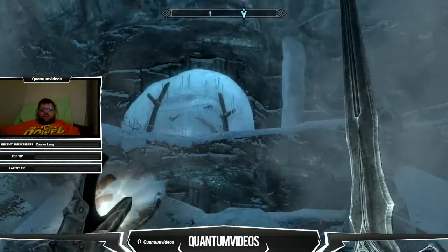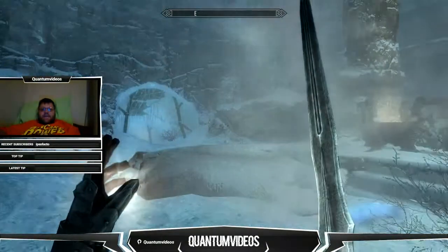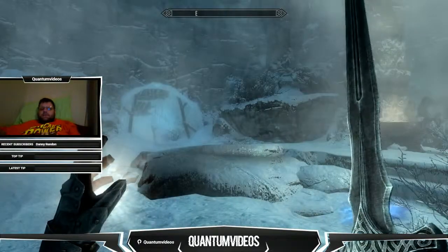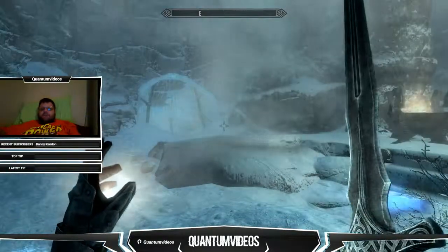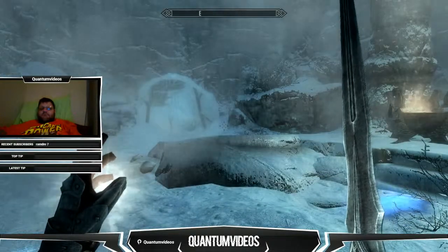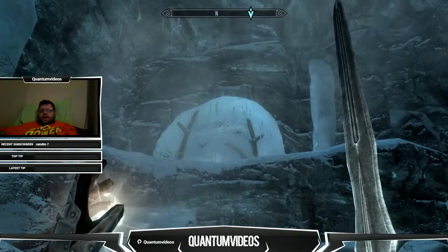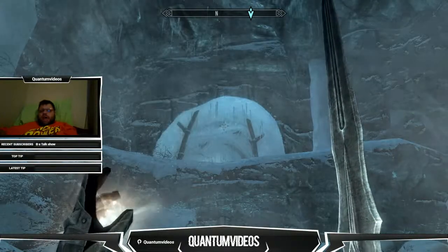Now keep in mind that when you come in here, this is where you go for the quest that you're going to get in the sewer of the Thieves Guild. The bartender there in the Ragged Flagon is going to give you a quest to come here and steal three journals that are positioned around the cave.